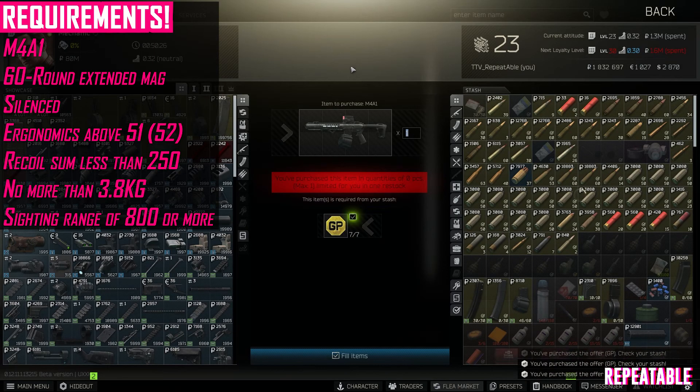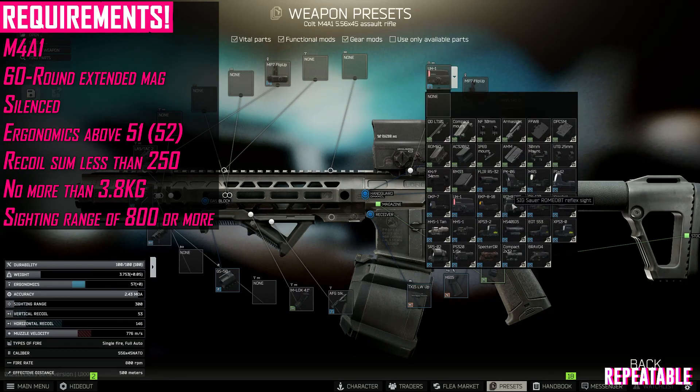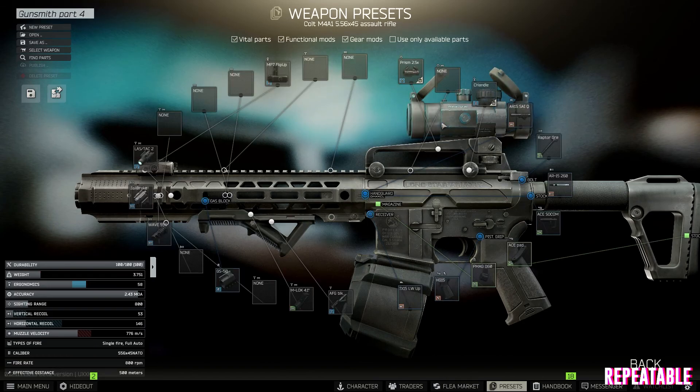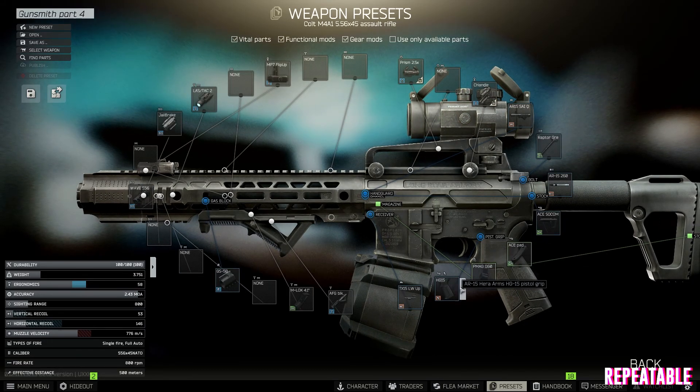This M4 basically already has nearly every single part that we need to meet the requirements. Starting the build, we remove the top parts and add on a carry handle, and on top of this we'll put the Primary Arms compact prism scope.